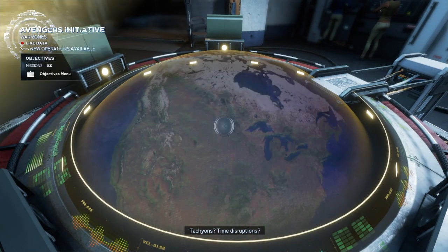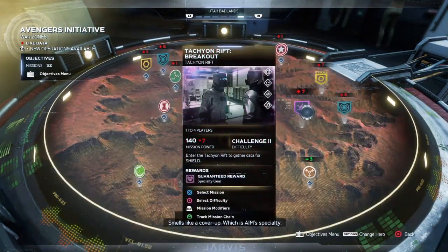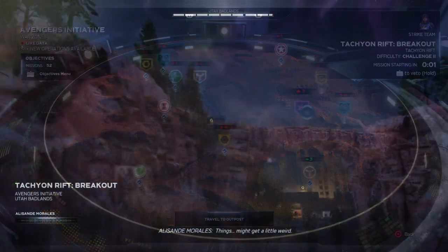With the meridian modifier active, players can pass through temporal anomalies to extend the time you can spend within the tachyon rift. This is a late-game offering, so you need to be a minimum of 140 power level in order to play.